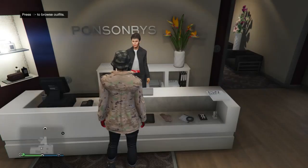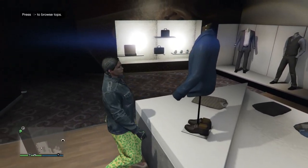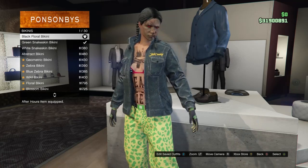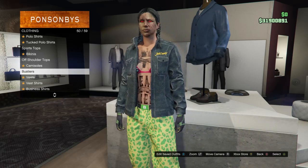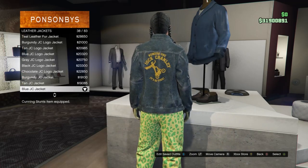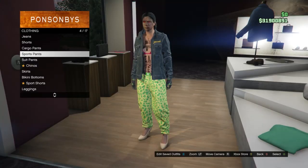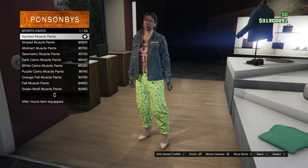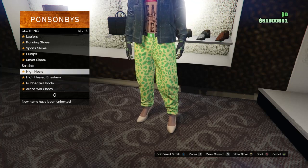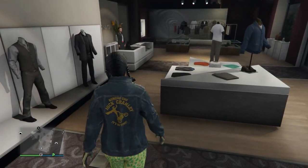For the gray outfit, head to tops, scroll to bikinis on slot 47, and buy the black floral bikini. Then scroll up to leather jackets on slot 5 and buy the blue JC jacket on slot 38. Go to pants, scroll to sports pants on slot 4, and put on the spotted muscle pants on slot 1. For shoes, scroll to high heels on slot 13 and equip the beige patent heels on slot 43.